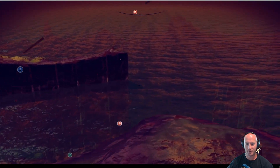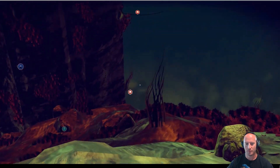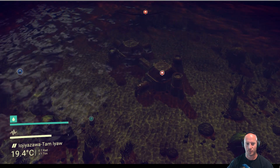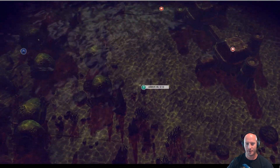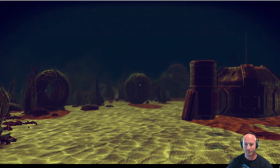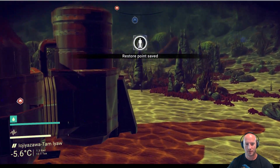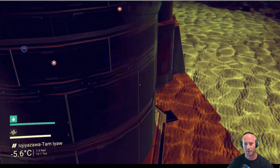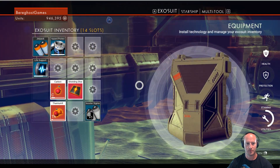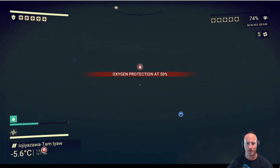I don't know how we're going to manage this one with it being underwater. Yeah, there it is — that is way down there. I'm going to save at this spot here really quickly and then head over to the building. Oxygen protection is 75% — can I raise that? No. Let's get out of here before I drown — oxygen protection at 50%.